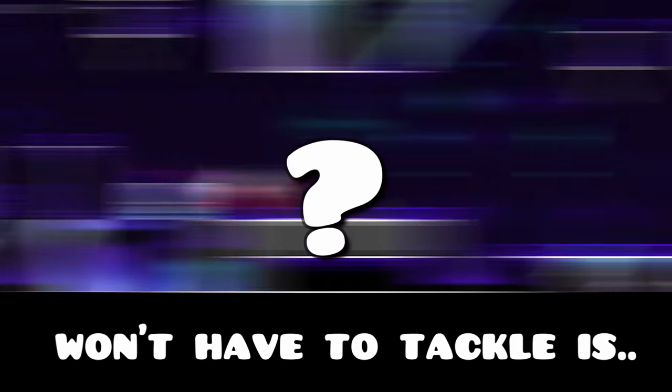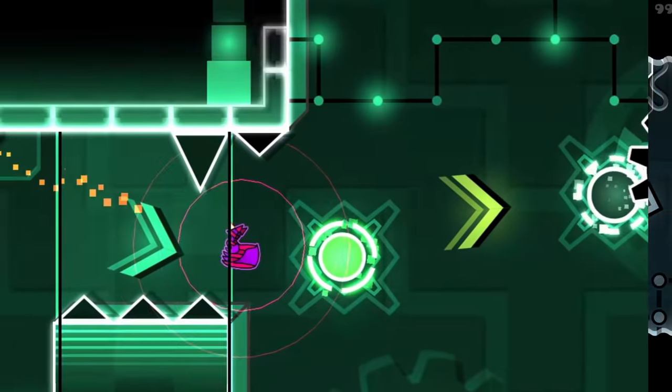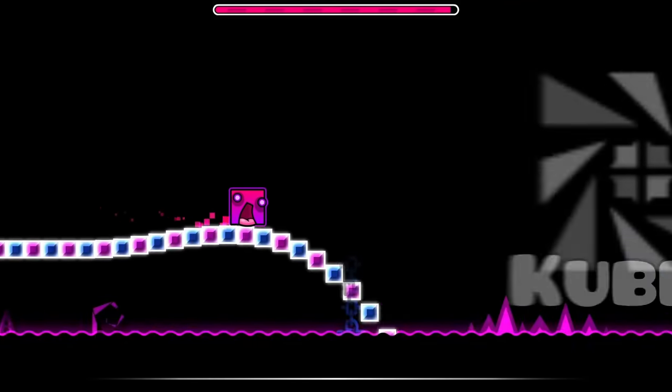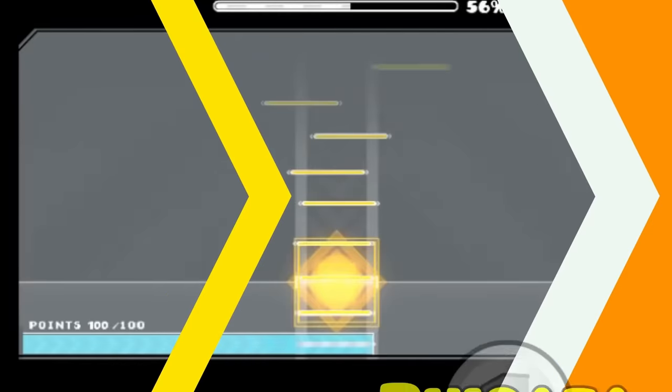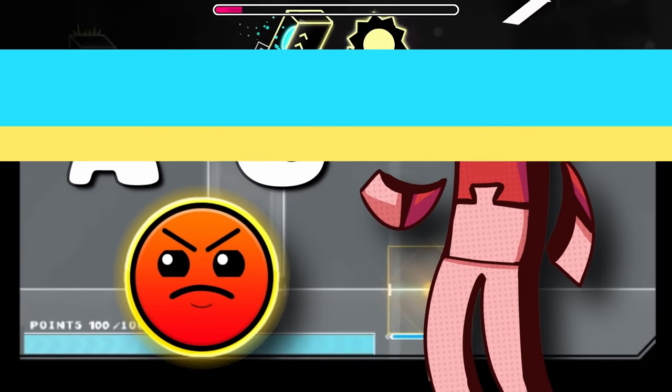A demon level that I luckily won't have to tackle is Nitro, an already difficult demon which forces you to go through secret passages to eventually get the coins. The creator also made sure to throw in a fun 98% jump. Bykea is a minigame that's normally not too difficult, however if you click in the beginning, no-miss mode will be activated. This is no longer a six-star.